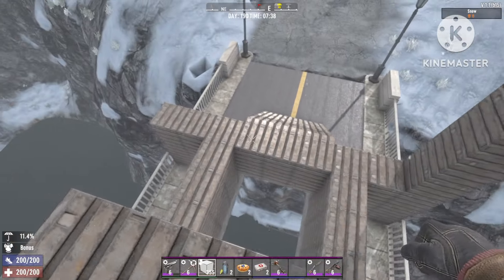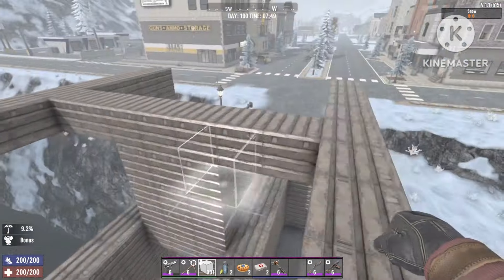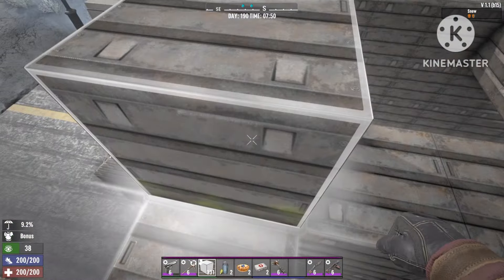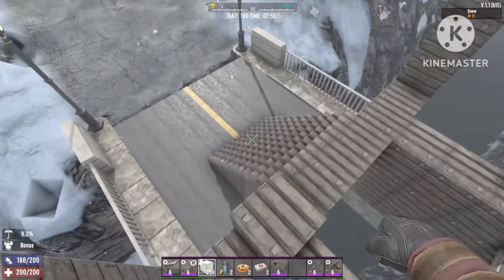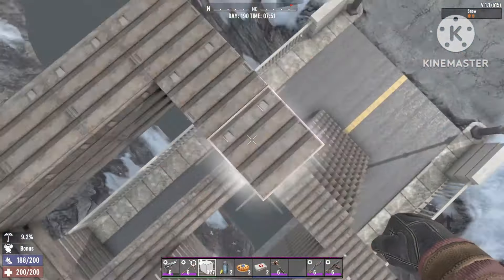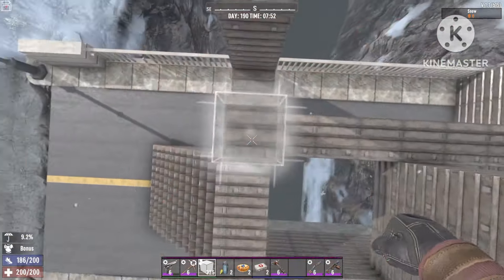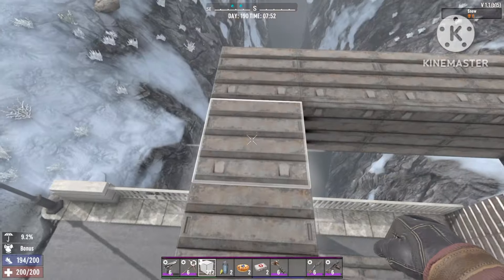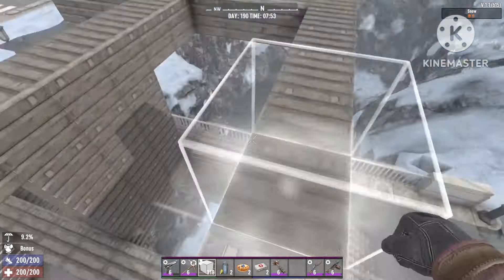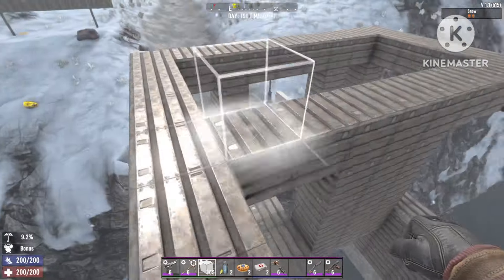I'm gonna skip to the end of that because it takes a little time. Now your base will look like this. For the next step, we're just gonna finish setting up the inside — go to each corner of the stairs and pull it up so zombies can't get in between. Close it up on all corners and do the same on the other side, then we can move on.